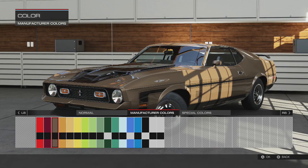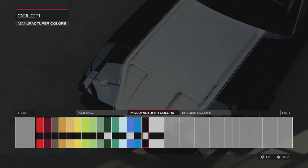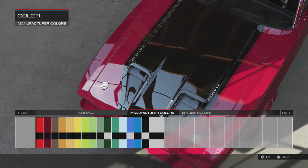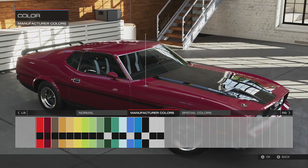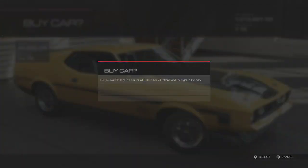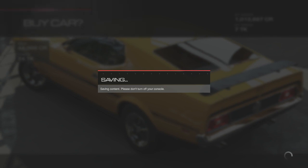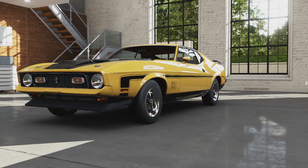Alright so we're going to pick a color. I love doing manufacturer colors for these old cars - they just have such a wide variety of really mint, beautiful colors that you would never find on any other car. I think I'm going to go with this yellow - it's not really a mustard or anything like that, it looks like a very nice sophisticated, elegant yellow. 1971 Ford Mustang Mach 1, appreciate it.